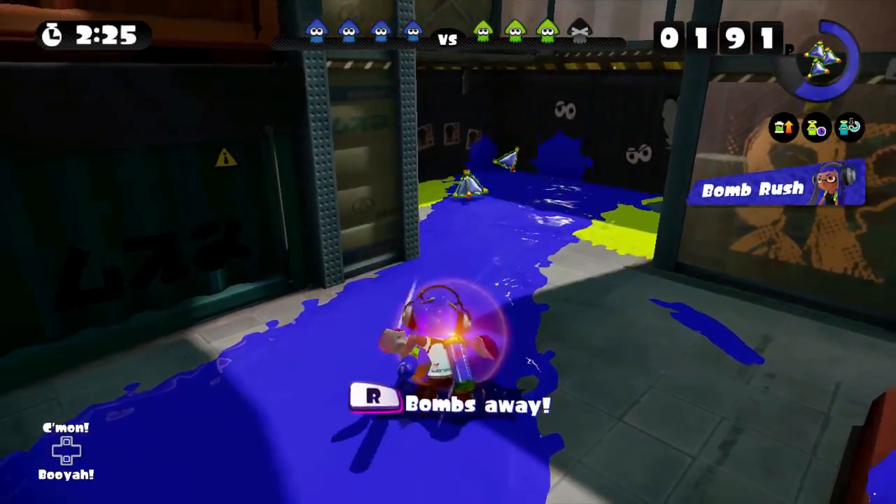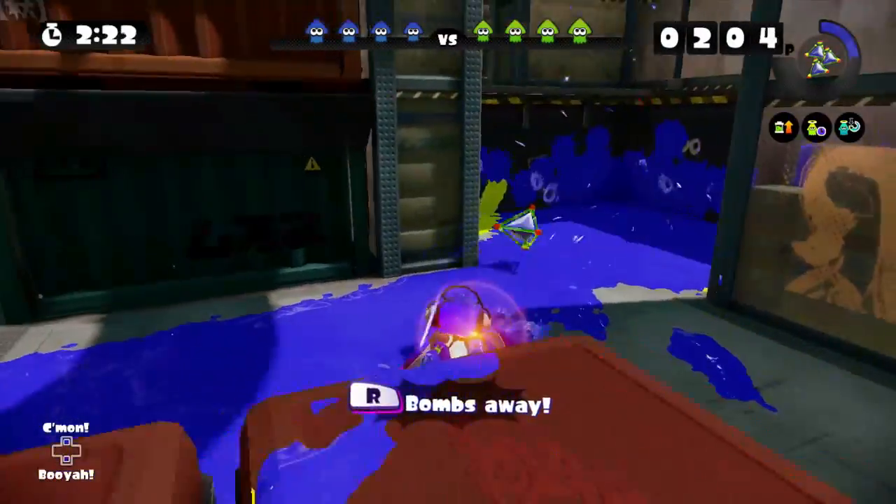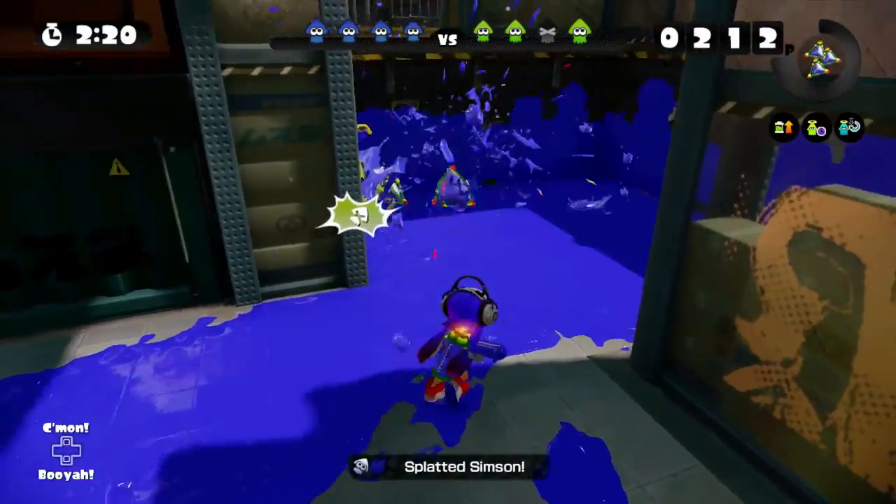Rollers really like to sneak around in their own paint, waiting to ambush unwary opponents wandering nearby. But this one's not fooling any squid.